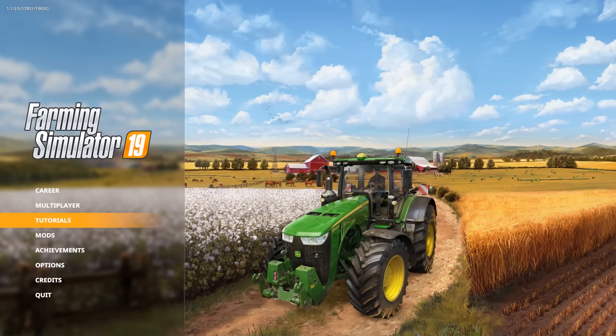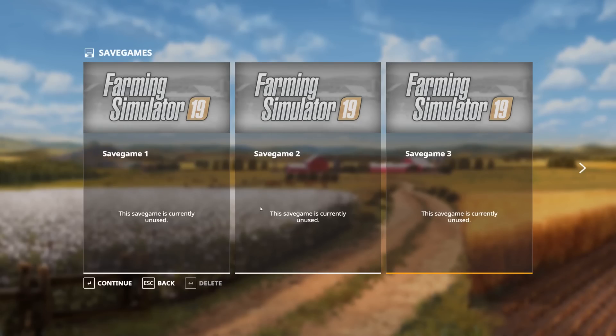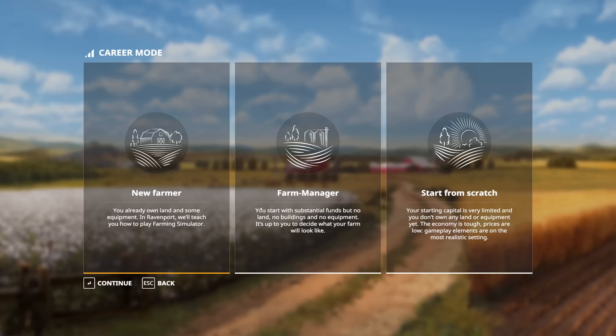Speaking of vanilla mechanics, let's take a look at what's new in the game. Heading into the career mode and choosing the first save game, we have new difficulty modes. In the previous games it was easy, medium, hard. In this game there's a new farm mode where you start with all the equipment placed, a few tractors and everything else — that's the equivalent of easy.